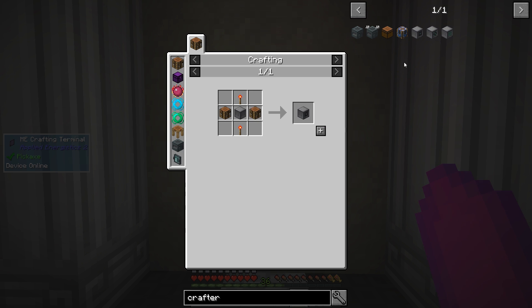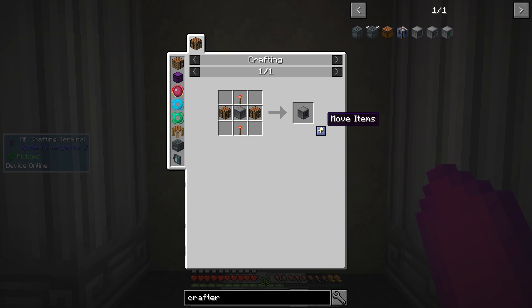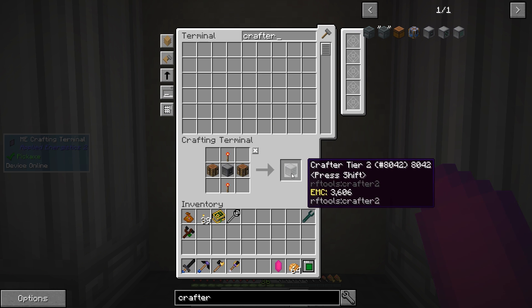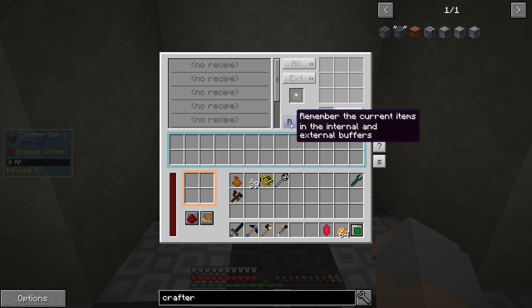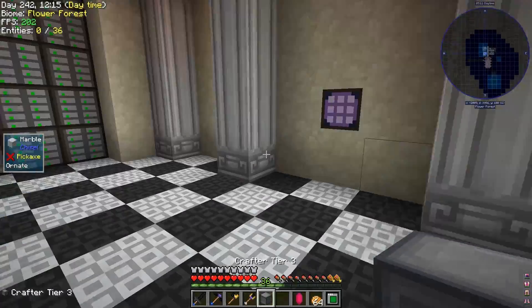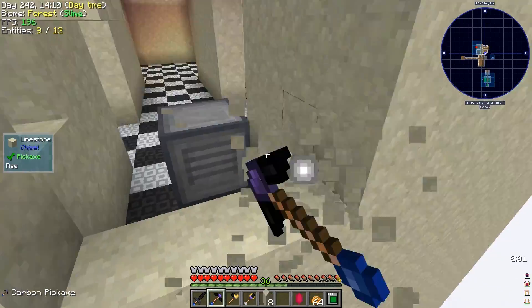So we're going to make a crafter from RF Tools. I think this is going to be the way to go. I don't want to make a ton of these — I want to do something where I can just automate specific things. And really all I need is like one, two, three, four more of those — crafter tier two — and crafter tier three, there we go. So if we throw this guy down you can see there's a whole bunch of different stuff in here.